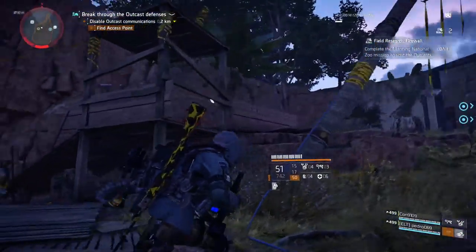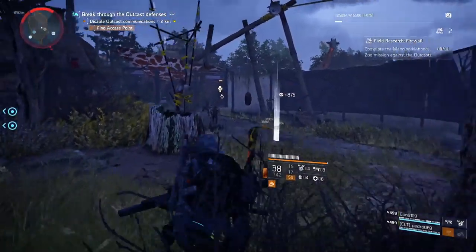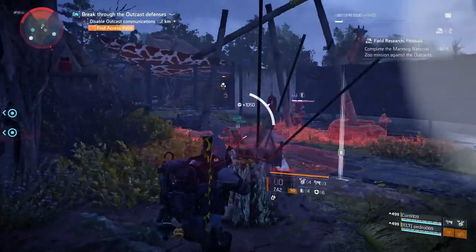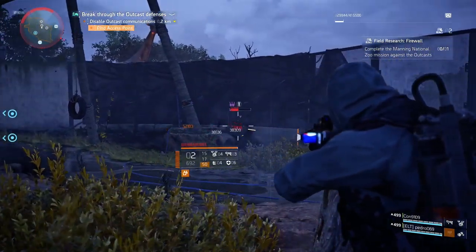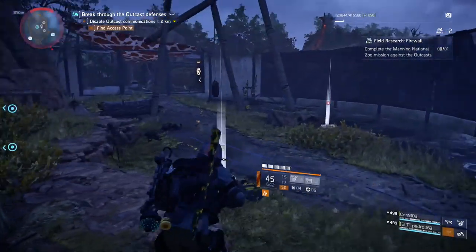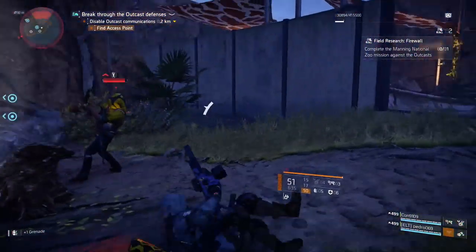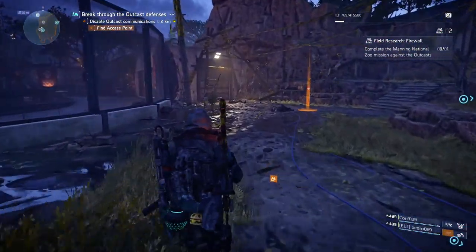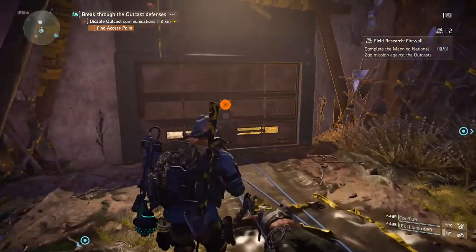When you've done all activities and all the control points are yours, what you need to do is join someone else's session — because in another world, another instance, it will be completely different. There might be two or three control points taken over by enemies. If not, make sure you do not resupply these control points. If you resupply them, it will take longer for enemies to come and take them over.